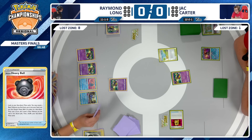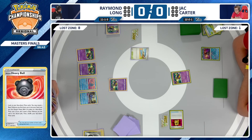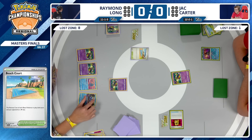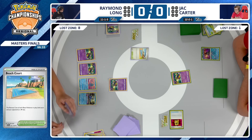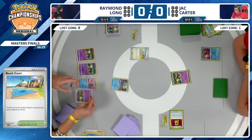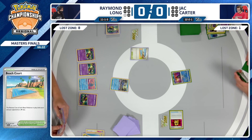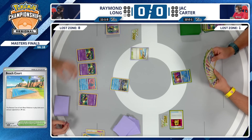Debating benching the Colress or the Radiant Greninja — going with Radiant Greninja, probably trying to dig for the Colress. Beach Court is going to be the stadium bump here, so retreat cost of basic Pokemon is one colorless less. That's going to be a nice free retreat on that Comfey into the Cramorant bench space kept open for Raymond Long — first to the prize cards.